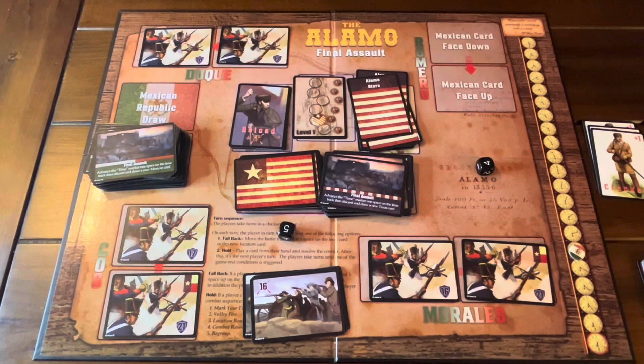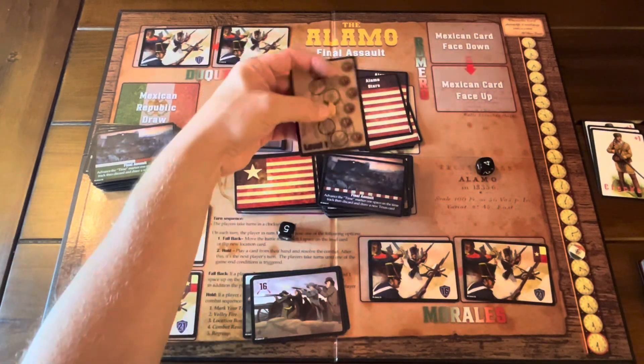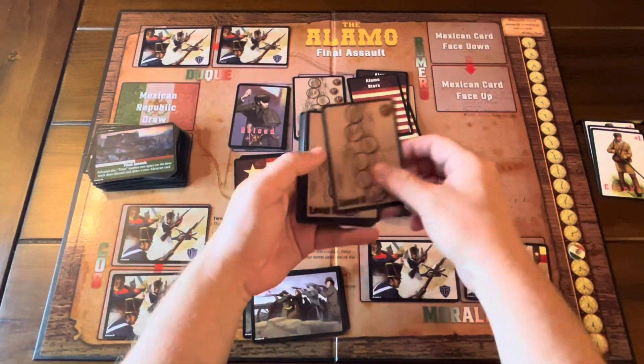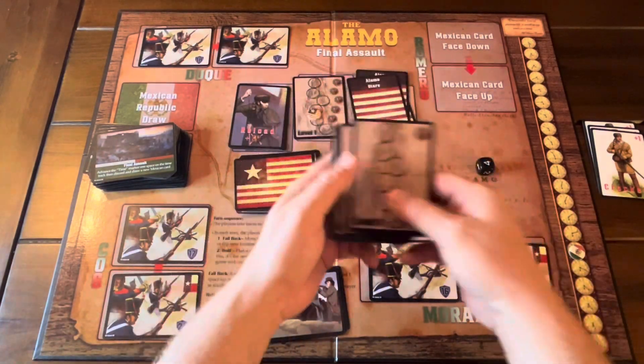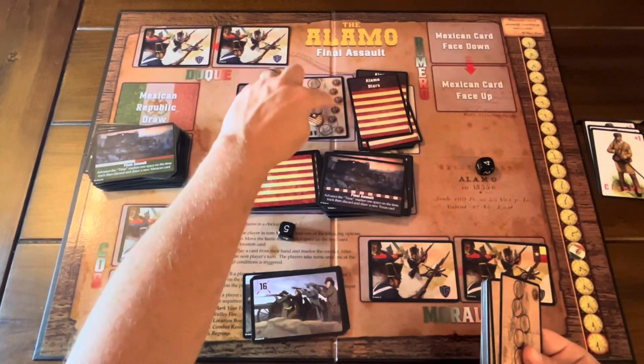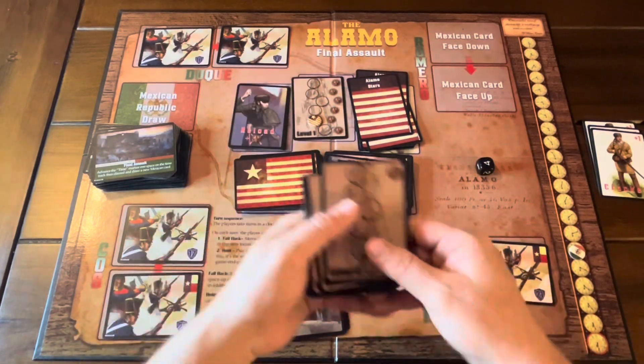So how did I get there? First, on gameplay: the first thing you're going to do is decide what level you want to play. You can set a difficulty level — this is level one, all the way up to level six. At level one, this allows you to fall back six times, and each of those spots lets you roll a die and add to your combat value.